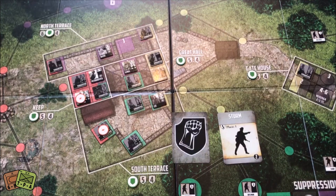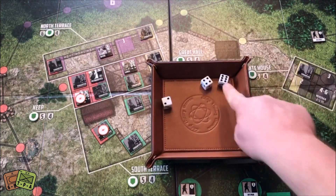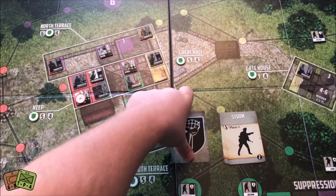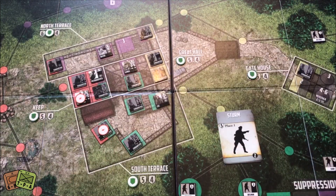We have a Sturm — roll 2d6, we roll a seven which is black. I use three suppression tokens needing a five or higher. Got a six, so I stop him from coming on the board. You can see the power of those suppression tokens.